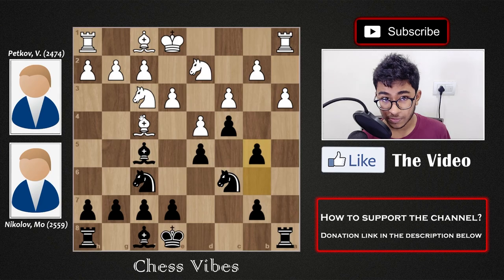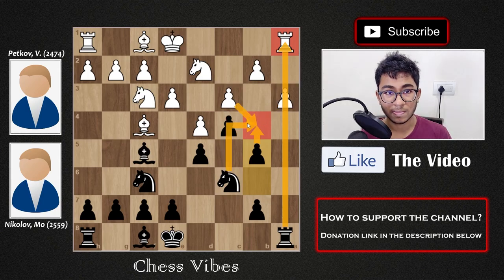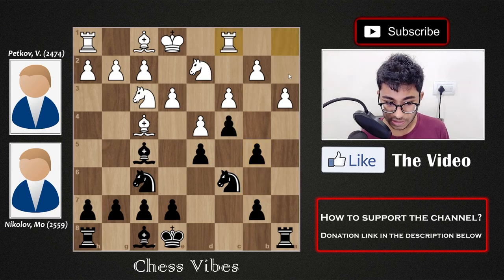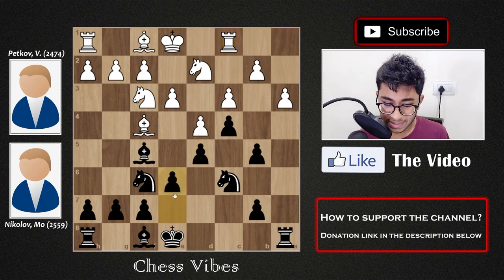After trading the queens, white played a3, and after a3, black played b5. The idea is that black wants to play b4. You cannot capture the b pawn with the a-pawn because the rook is hanging on a1. If you try to capture with the c-pawn, I'll simply capture with the knight — you can't capture because the rook is hanging on a1. That's why after b5, white played rook c1, so black cannot push b4 because now white can capture with the a-pawn.